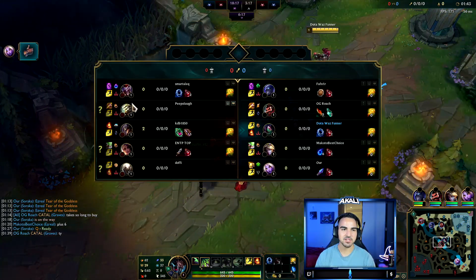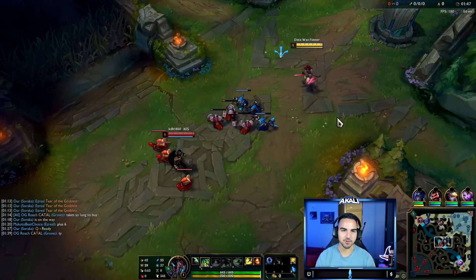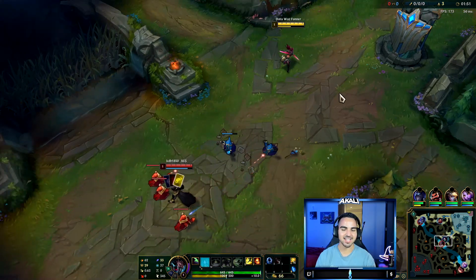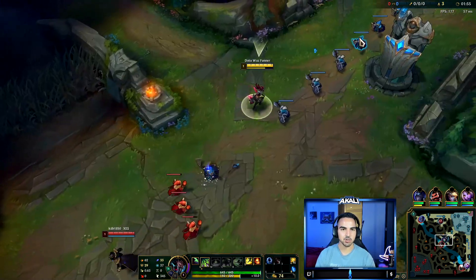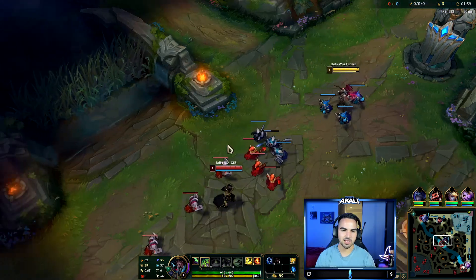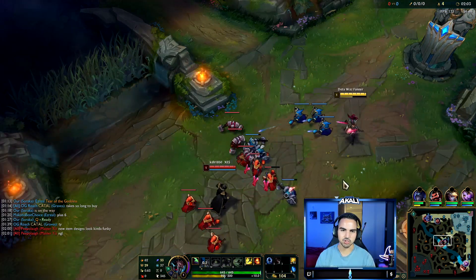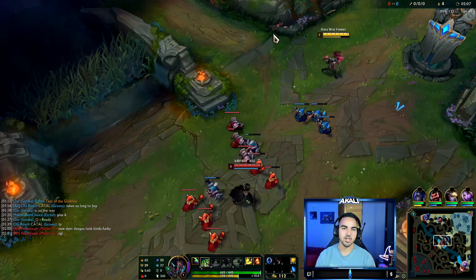It involves Conqueror, it involves the new version of Gunblade with the Omnivamp — Riftmaker — and a new component has been added. Ravenous Hydra is literally amazing on Akali. These AD hybrid bruiser caster builds are just so freaking good on Akali. Death Dance if you want, you can still go for AP.